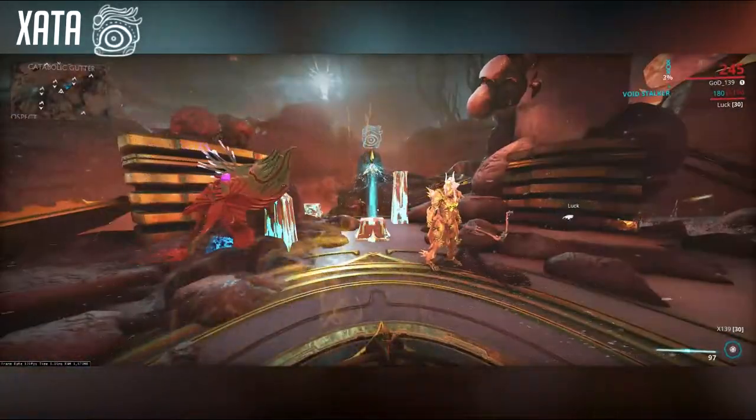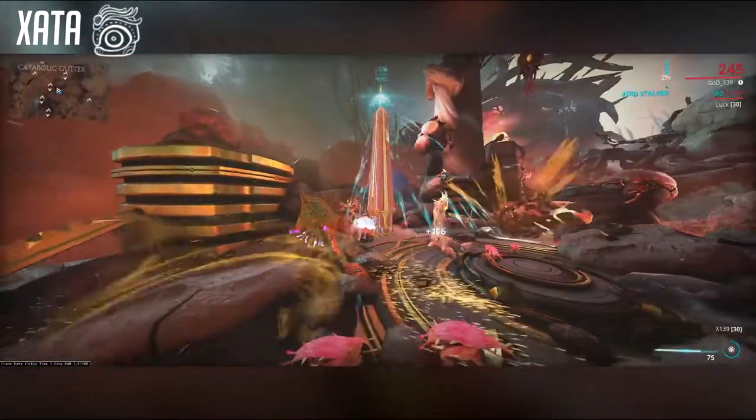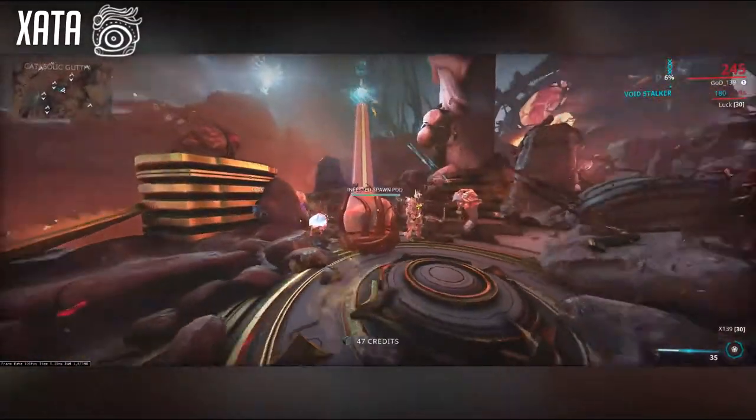Zotta will change into one of the other 7 Requiem symbols and you'll have to do the respective challenge. All the times I've tried this one, it has never dropped any loot, so I don't recommend wasting time on this one. It might be bugged.